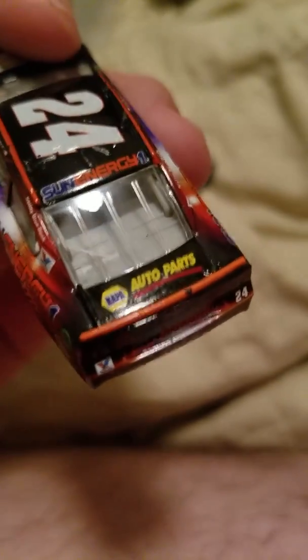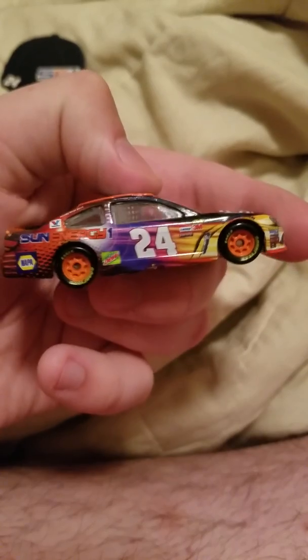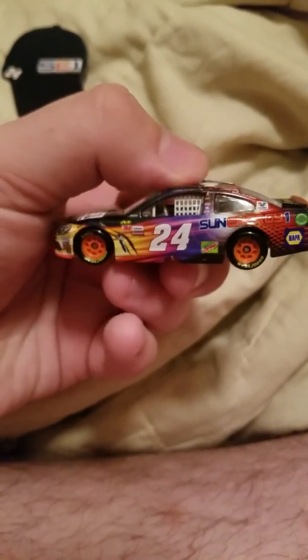And finally, it's Chase Elliott Sunnergy 1. Before I even opened it, it had that little chip on the spoiler. There's a little card that comes with it — just a small magnet. Even though this is just the same as last year's, it's still a really neat scheme. Overall, I'd give this an 8.5 out of 10.